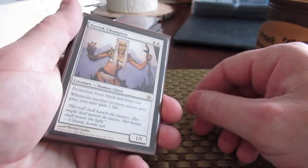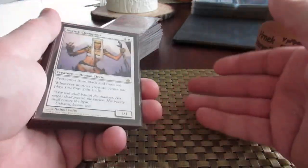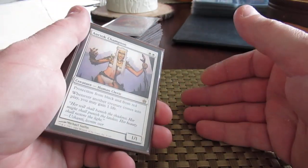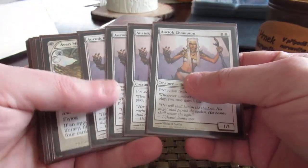I just got done with the Death and Taxes presentation, and I forgot the sideboard. Kind of important. If you're playing Modern, you have a sideboard. If you're showing off a Modern deck, you kind of need to show off the sideboard. So let's show off the sideboard.